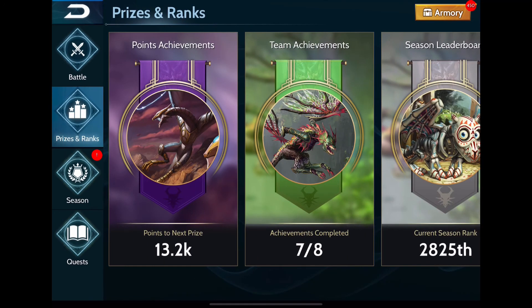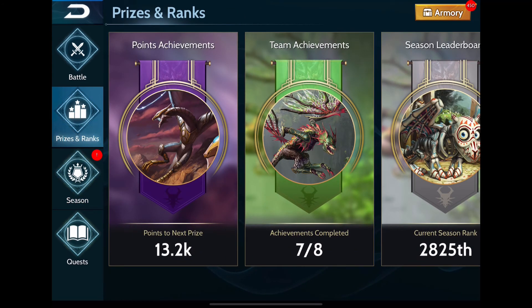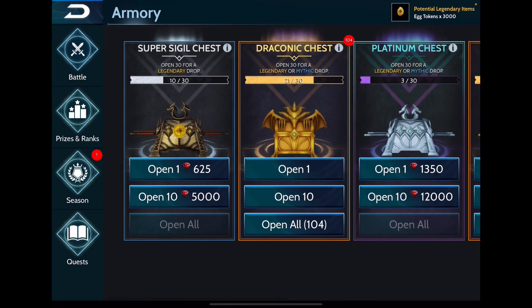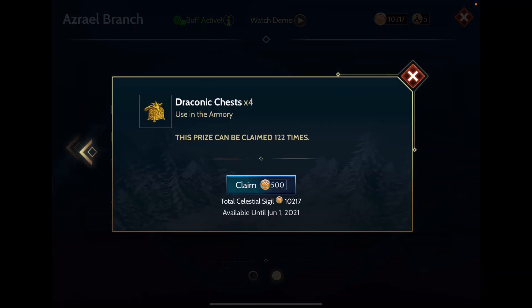I think I'm about at where I'm going to land on the event. I can't run these guardian battles — they just drive me completely insane. I'm doing them as they come up but I'm not waking up every single time they run. I've missed a few and I'm trying to save my inner fires. I'll have a lot more once the season ends, as I'm getting as many draconic chests as I can.